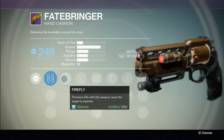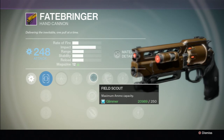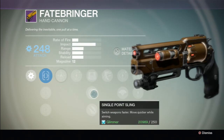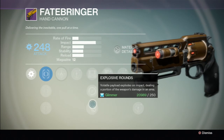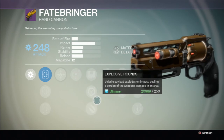Firefly: precision kills with this weapon cause the target to explode. Upgrade damage, maximum capacity goes up to maybe 15 or 16. Single Point Sling lets you switch weapons faster and move quicker while aiming. Explosive Rounds — volatile payload — rounds explode on impact dealing a portion of the weapon's damage in an area. That sounds pretty cool; explosive rounds seem pretty awesome.